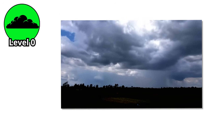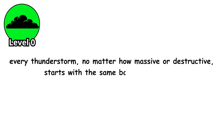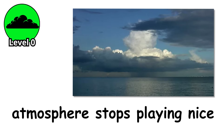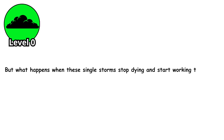But here's what you need to understand: every thunderstorm, no matter how massive or destructive, starts with the same basic ingredients — moisture, instability, and lift. When these three elements combine in just the right way, with just the right intensity, the atmosphere stops playing nice. But what happens when these single storms stop dying and start working together?